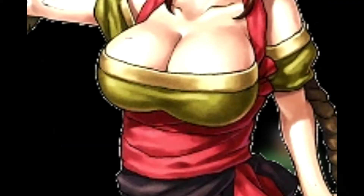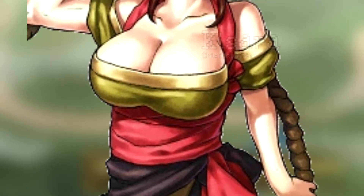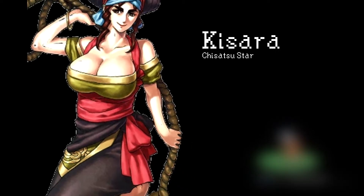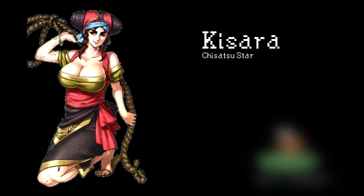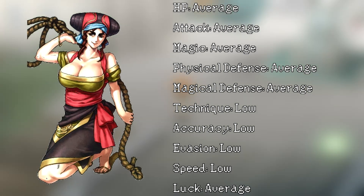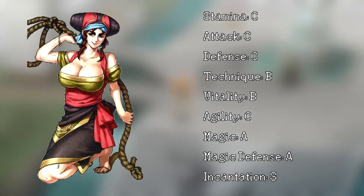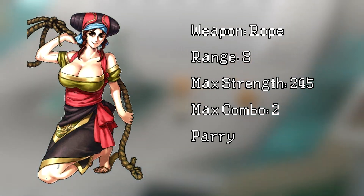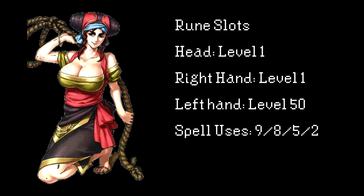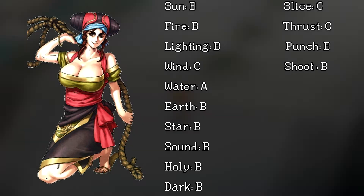Kisara can be described as Cornelio but better. Unfortunately, the niche that Cornelio and she hold isn't terribly useful. She's a short-range mage with better health and attack than our well-endowed conductor. She attacks with a rope that can hit surprisingly hard for a mage, but not hard enough to really compensate for being short range.